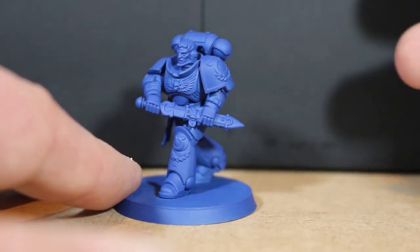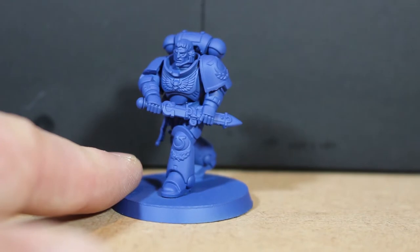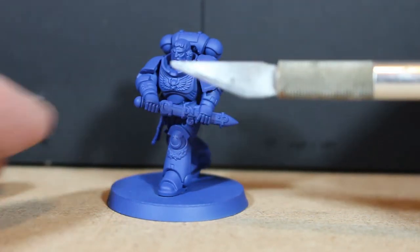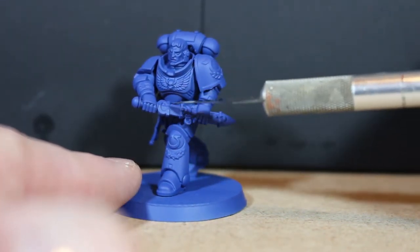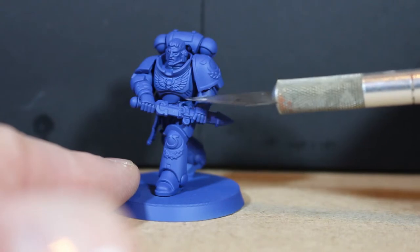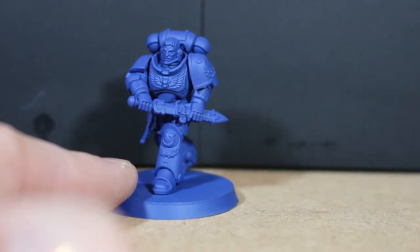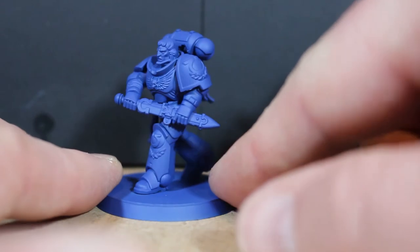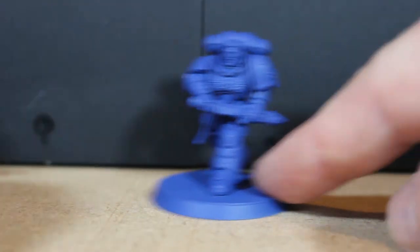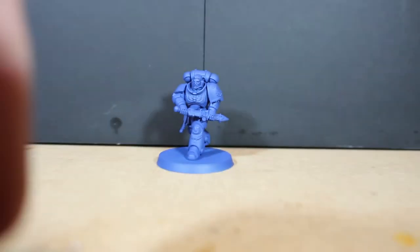He has extra details like the shoulder pad, a purity seal on the back, and a sword — likely a power sword. What I really want to do is get a nice glow effect on the blade using object source lighting: a bright blue glow that casts light all around the blade and up the arm, making him stand out rather than looking like a standard marine. His base is also much bigger than the others, so I'm really looking forward to getting started.